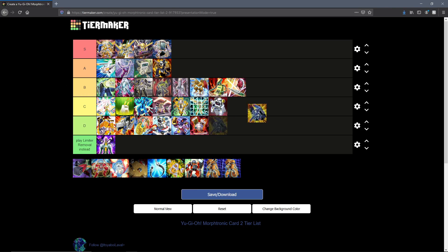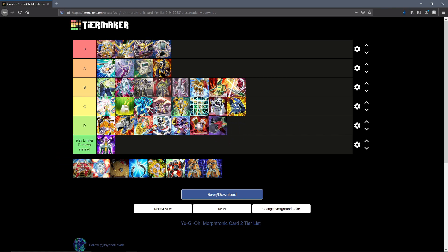Morphtronic Magnet — this is an anime card. If you've seen the legendary Magnalock Leo performed in the anime, you'll probably remember this. But in general nowadays you run Staplen instead since Staplen is a straight-up better card. That's about it for Magnet. The next card, Morphtronic Magnum Bar, is even worse — it's a D tier contender if I've ever seen one.